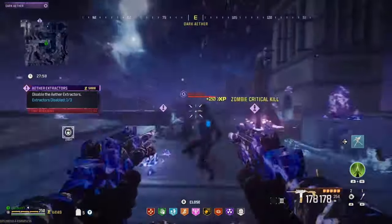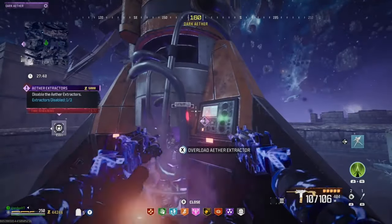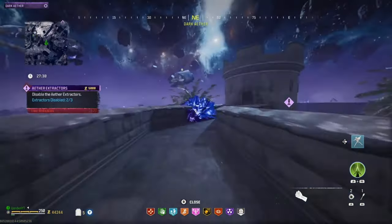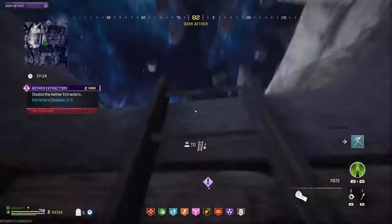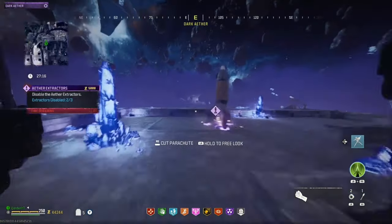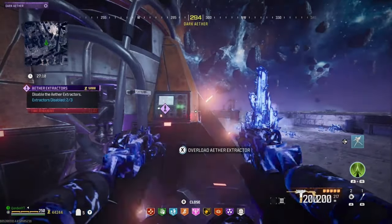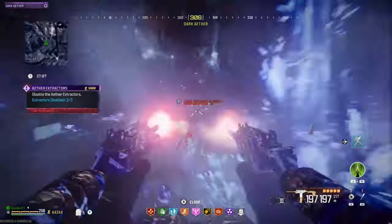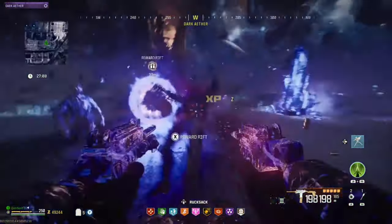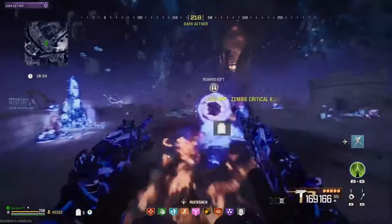Run it like any normal Ether Extractor contract — make your way to the next one, kill off any zombies, and disable the Ether Extractor. Then make your way back to the first one. Like I said, if you run away and come back, the zombies do die down significantly. Activate it again and the Ether Extractor contract is done. Go to your reward rift, collect your rewards, and make sure you keep those Cazimir grenades — we'll need them for the escort contract.